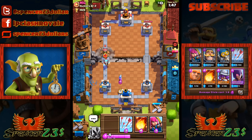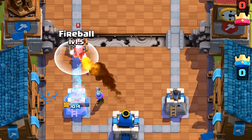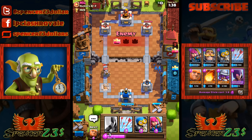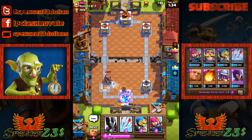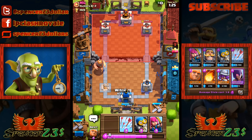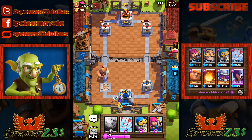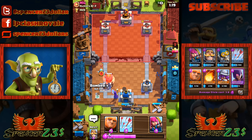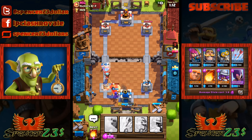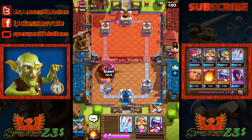Friendly battle was canceled - I think somebody tried to challenge me. We've got to push on - those fire spirits wrecked me, took out everything. We got him right down though, we are ahead now. One watcher, somebody on my friends list - if you're on my friends list you'll see me trying all kinds of weird decks throughout the day. Sparky! I was not ready for this - I don't have any defense against Sparky. I've lost my tower.